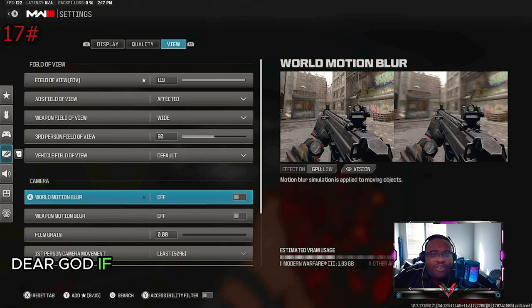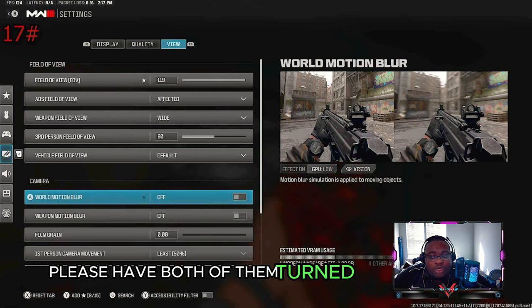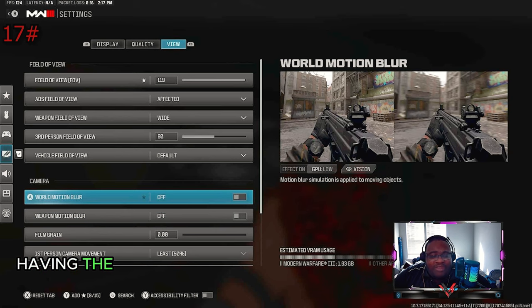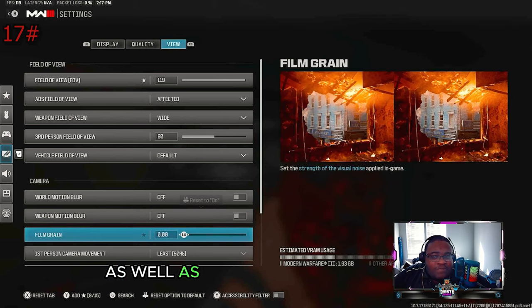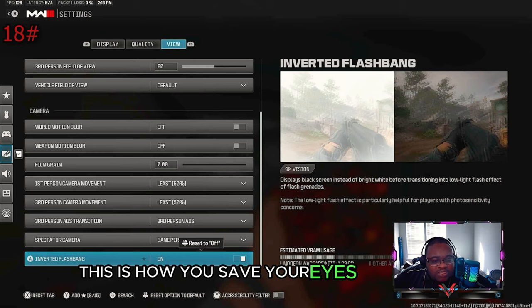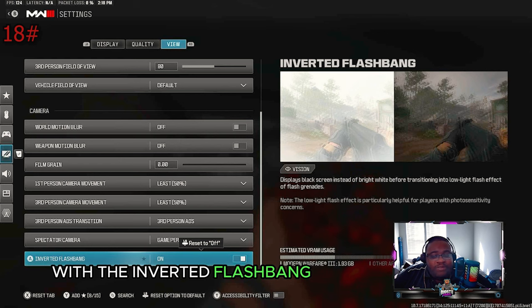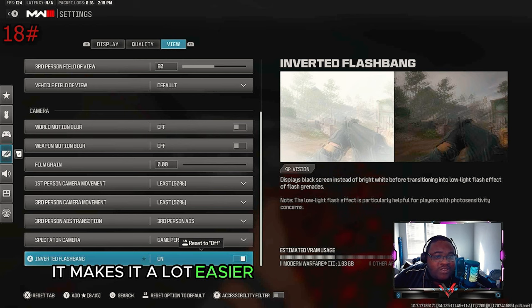If you want your game to look and feel better, please turn both weapon motion blur and world motion blur off — having that blur is crazy bad on your eyes. Also turn film grain down to zero to get rid of all the clunkiness and extra visual noise in the game. If you want to save your eyes from flashbangs, turn on the inverted flashbang setting — instead of flashing white, it goes black, making it much easier on your eyes.